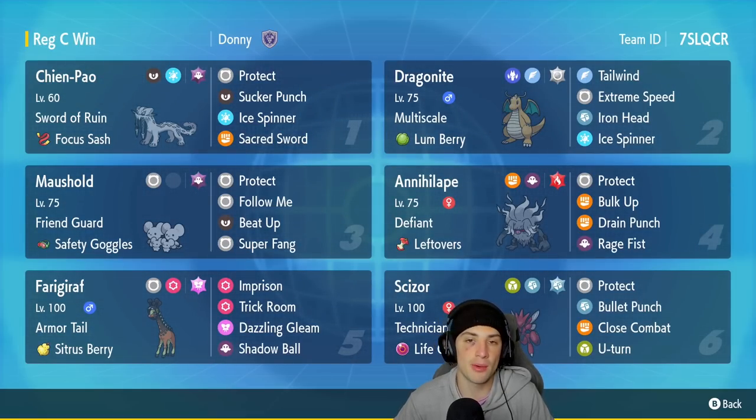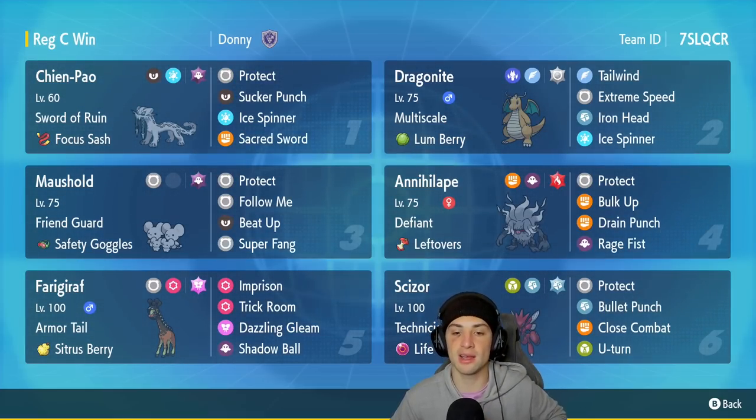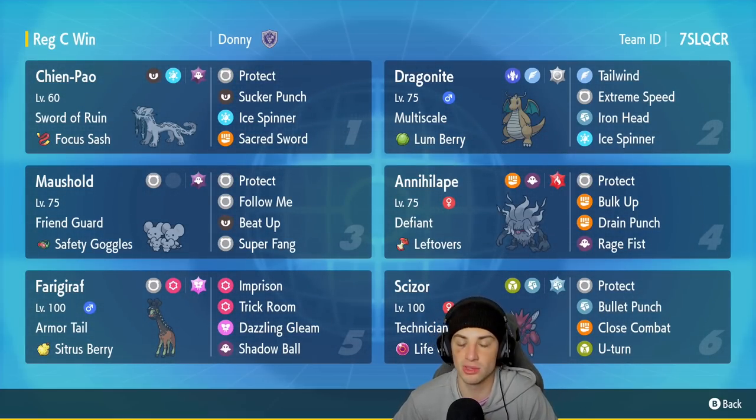We got Maushold in our third slot. Maushold is good for two reasons: one, it pairs up with Annihilape who is also on this team, and two, it's just a great support Pokemon all around. It has Friend Guard and Safety Goggles as its item, rocking Protect, Follow Me, Beat Up for that Annihilape, and then Super Fang to halve HP and do a little bit of damage. We got Annihilape in the fourth slot with Defiant and Leftovers — Protect, Bulk Up, Drain Punch, Rage Fist. Paired with Maushold, it can pretty much sweep teams and dominate battles.